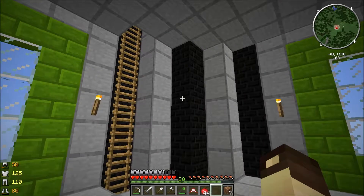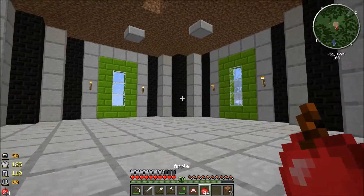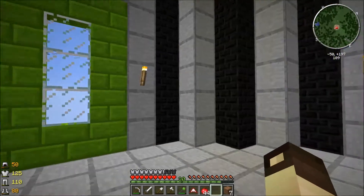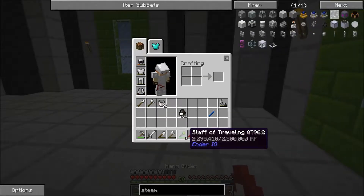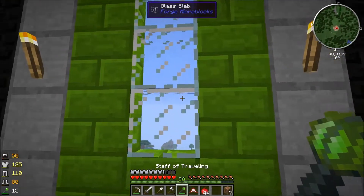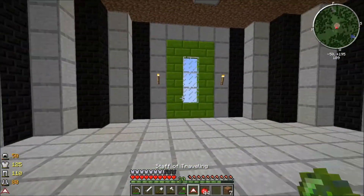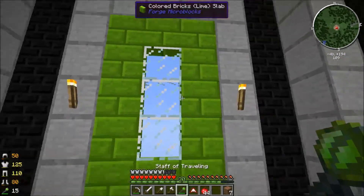We're playing on the FTB Monster pack, so there's no GregTech but there are a lot of cool mods. Lars gave me this awesome Staff of Travelling — you can shift and right-click to fly through walls and into the air. I also have the glider, which lets you right-click to glide; if you unequip it you fall down.